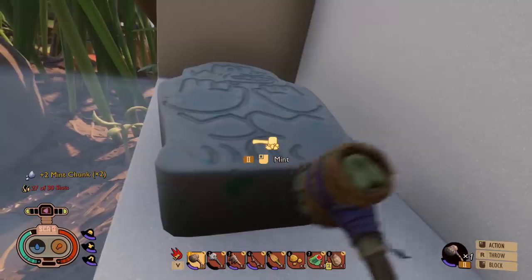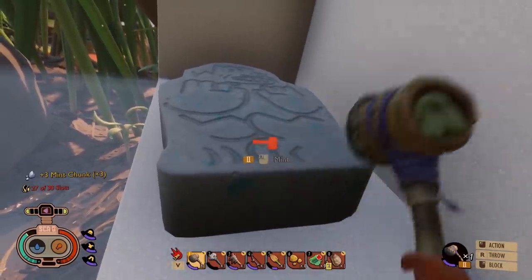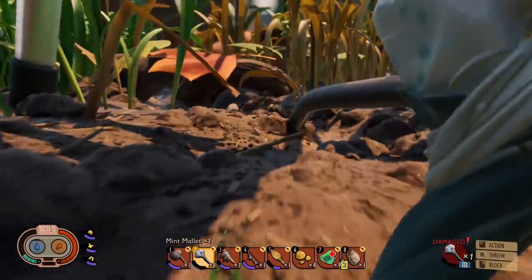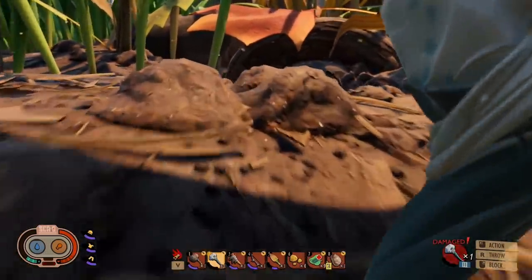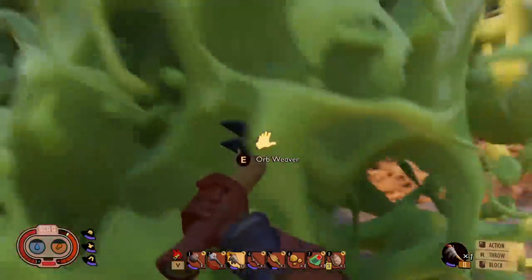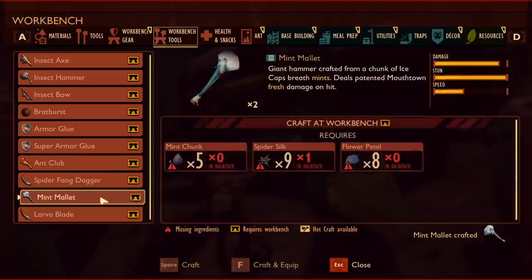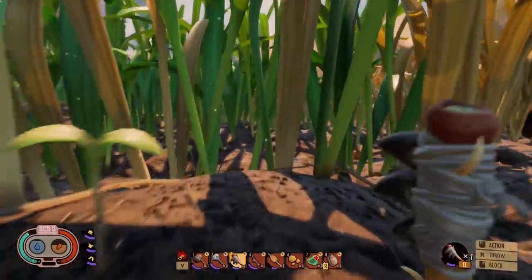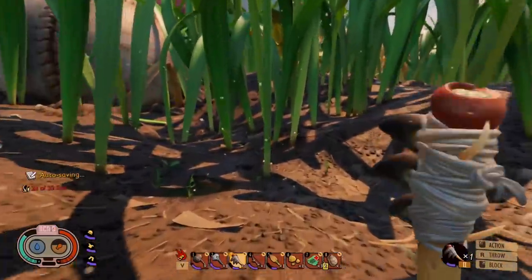And my mint mallet is about to break, so I need to make another one of these too — that kinda sucks because I can only make so many. But at least I don't have to go too far to find the piece. Getting out, however, can be a bit difficult. I also need 9 spider silks and 8 flower petals because they don't make anything easy. This is so much work just to start making bombs. And my mint mallet broke while fighting a spider — hopefully it gives me the silk I need to build a new one.